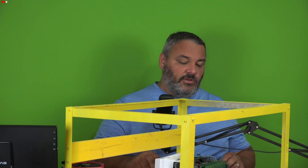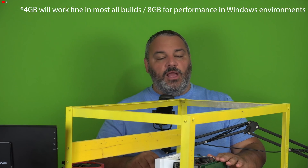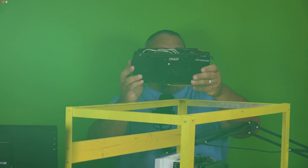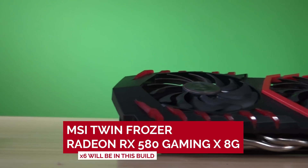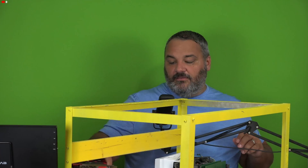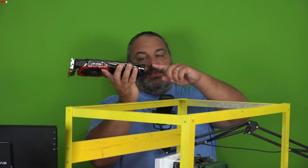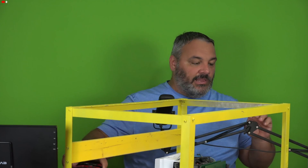The motherboard has an i3-7100 processor in it. You could get away with a Celeron processor - this is going to be running a Linux OS and doesn't have a huge amount of requirements. We have a total of 16 gigs of RAM, though you do not need 16 gigs. Moving to the GPU: we have the MSI RX 580 8GB cards. These are going to be able to mine for quite some time - they came out in late 2016 and were purchased in 2017. They have a single 8-pin connector, which makes it less demanding on your power supply.